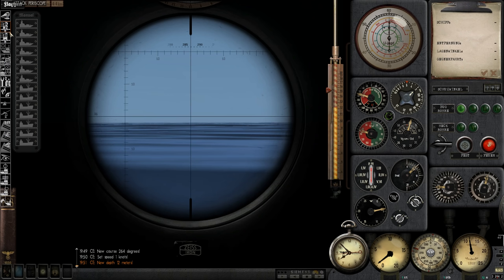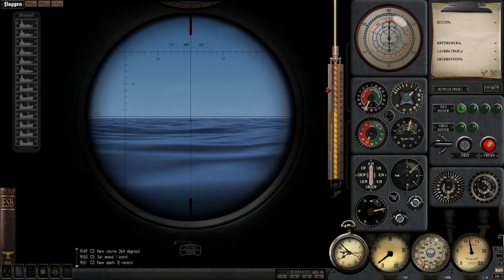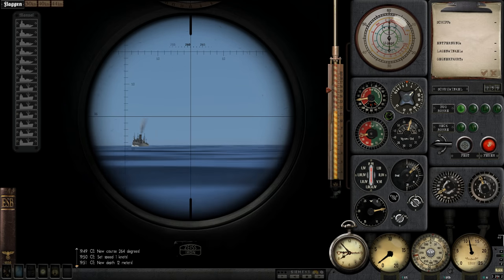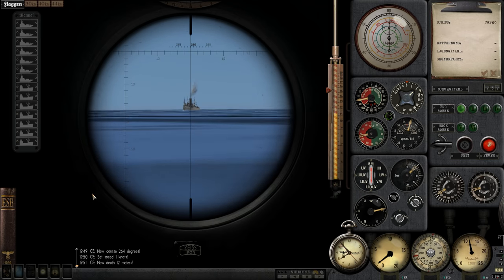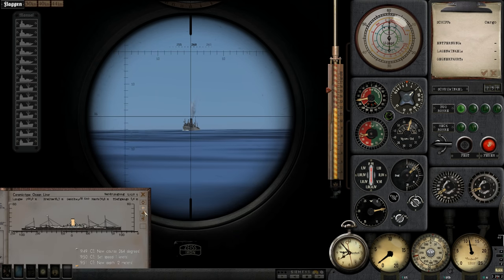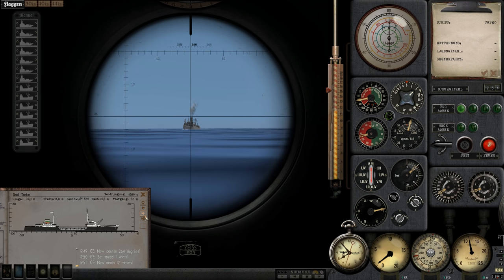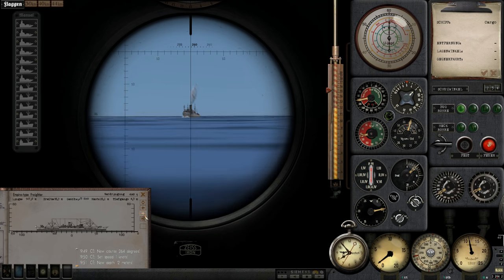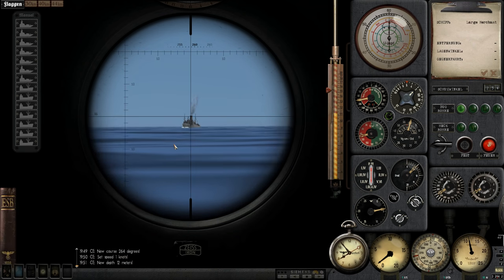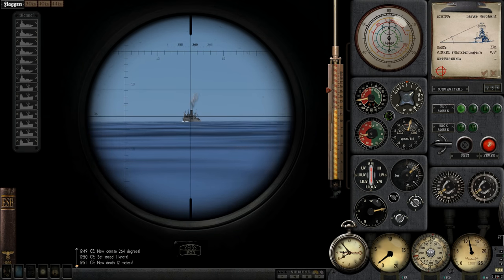Apparently it's heading at medium speed. I'm going to use the AOB gauge to establish a speed. We can really just slow down and go to around 13-ish meters. Let's see what we've got going on. We can go ahead and begin setting up our solution. We have a large cargo ship — large merchant, large cargo, same thing — damn near 10,000 tons. This is a very nice target.